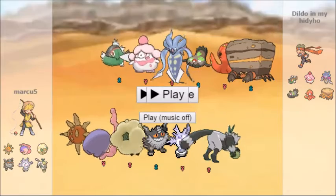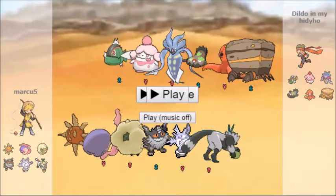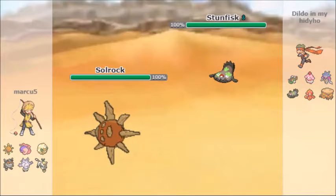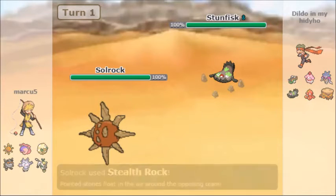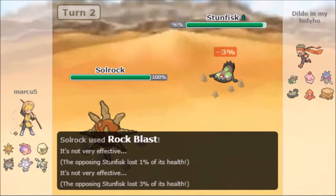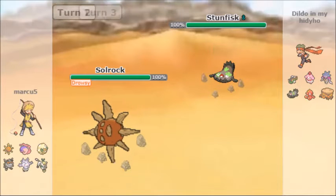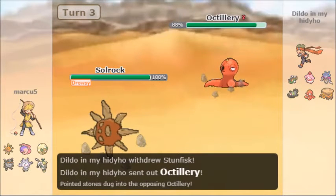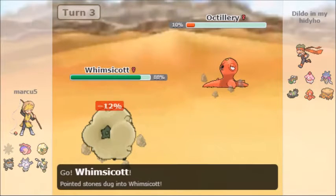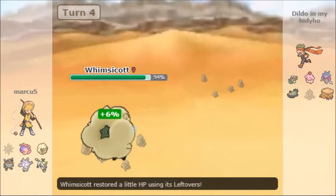Let's get into the first match. The opponent has Basculin, Slurpuff, Malamar, Galarian Stunfisk, and Octillery. Galarian Stunfisk is kind of bad — I used it in my in-game team actually. I have Solrock with Explosion, Rock Blast, and Trick Room, so I can't really do too much. I was just going to explode because he yawned, and I got him on the Octillery switch, so it works in my favor because Octillery is going to get weakened. I'm going to go to Whimsicott — I could have gone to Passimian to get the U-turn, but I'll just get Whimsicott in and get the kill.